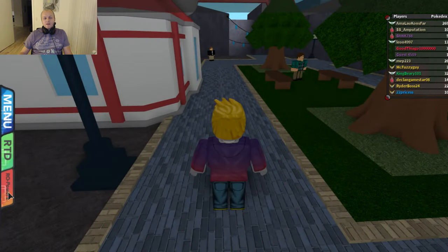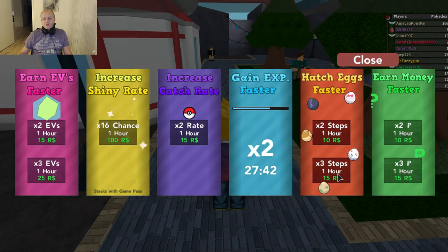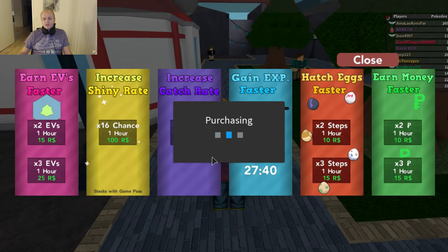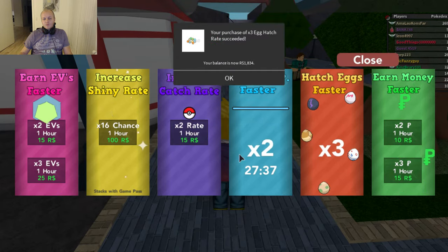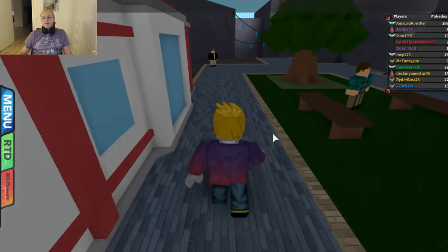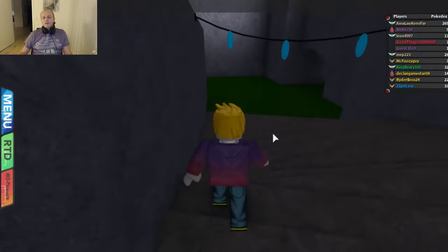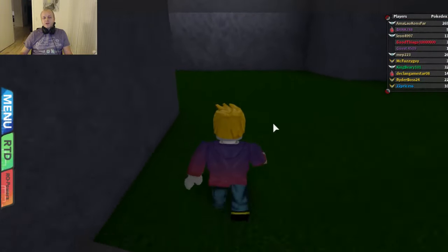To make it even faster, I bought the Row Powers buff. So my eggs hatch three times faster if I buy this. Three times the egg hatching speed. Then I will run around here, and you will see the Bon Airi eggs hatching really fast.